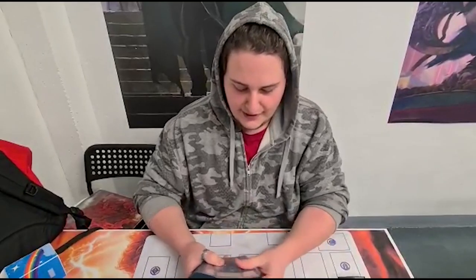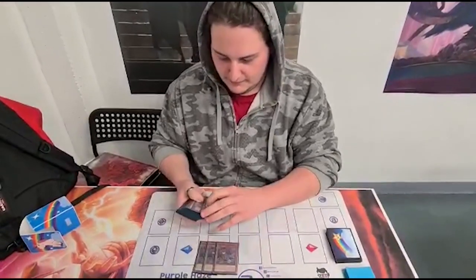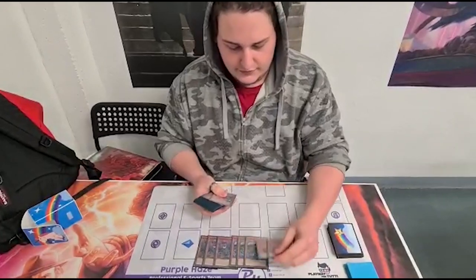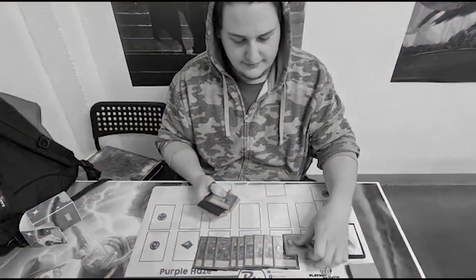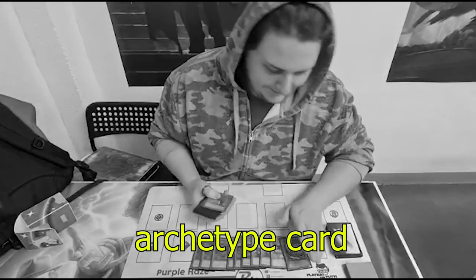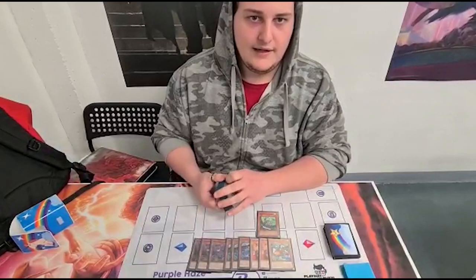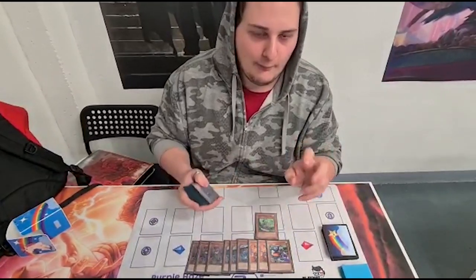We start with a pretty standard three three-rock, three individual, two street, one token, one statue, Archaic Park. I usually play one but I need with this build another three for going on my combo.